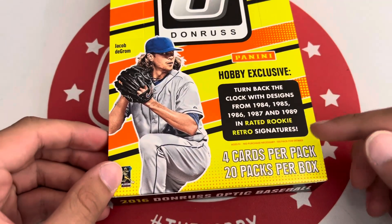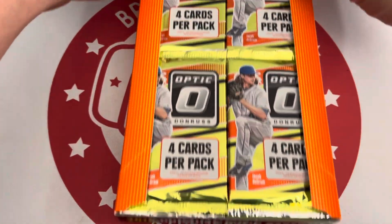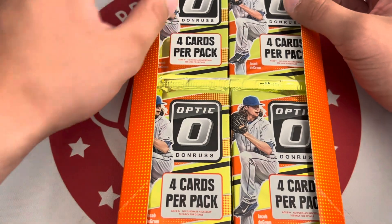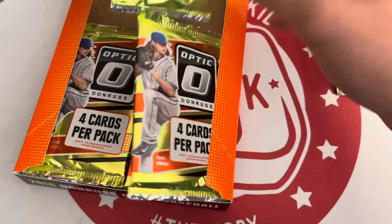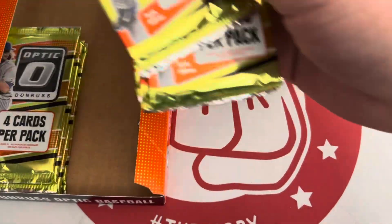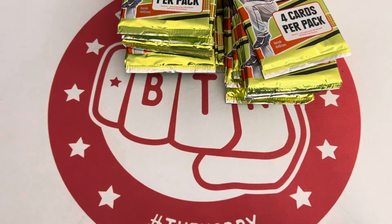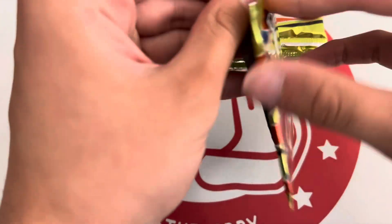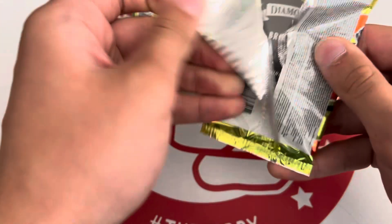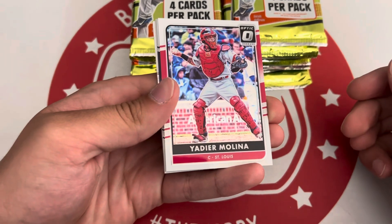Turn back the clock as well with '84, '85, '86, '87, '89 rated rookie retros — those look pretty cool. Let's rip 2016 Donruss Optic. There's the base design, I think it looks pretty cool.